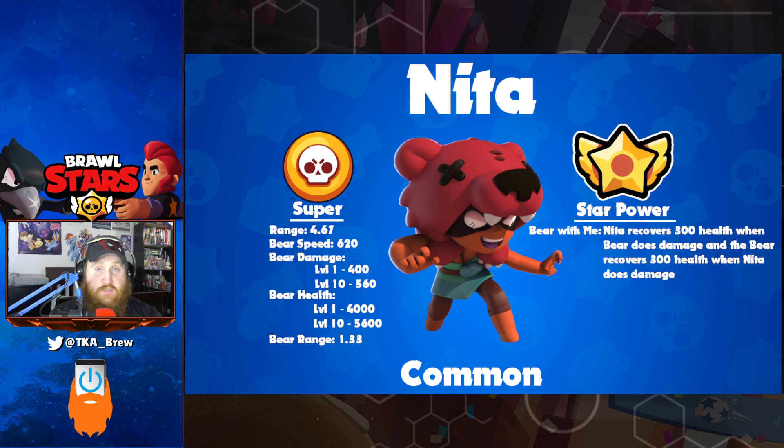Nita's star power is very useful — when she does damage to a player, the bear heals 300 health. And if the bear does damage to a brawler, she gets healed 300 health herself.